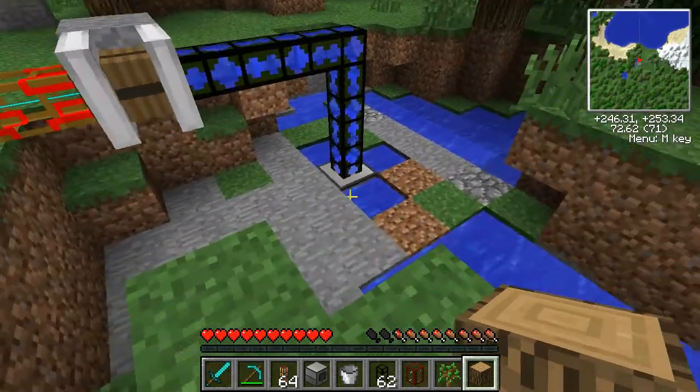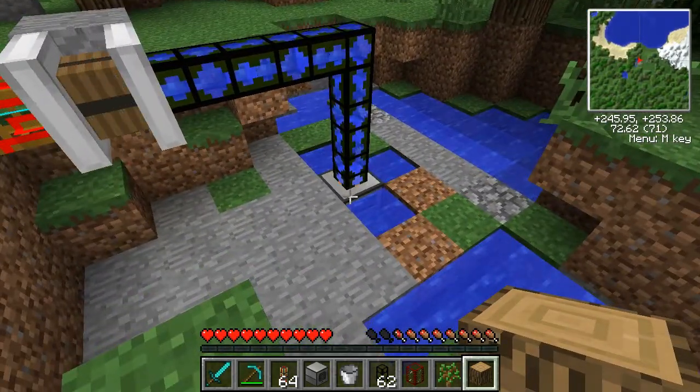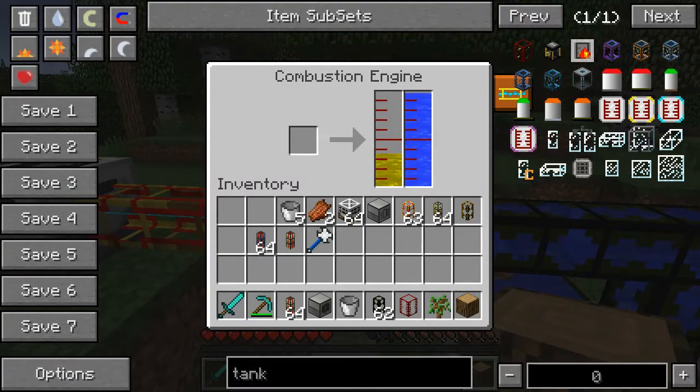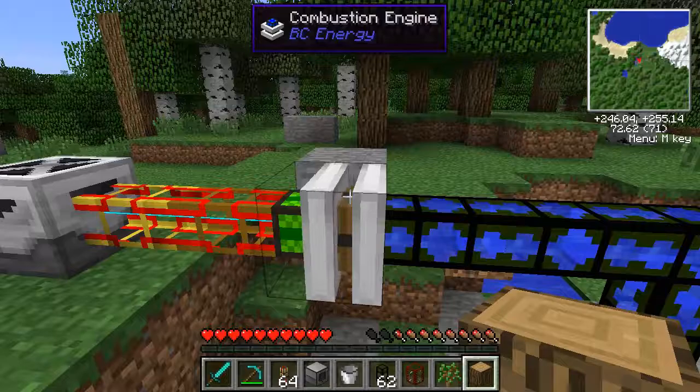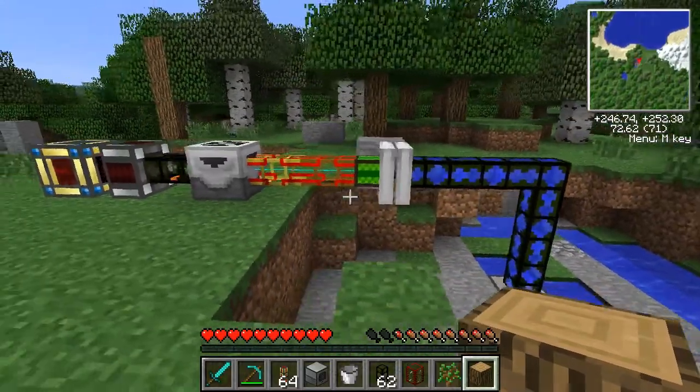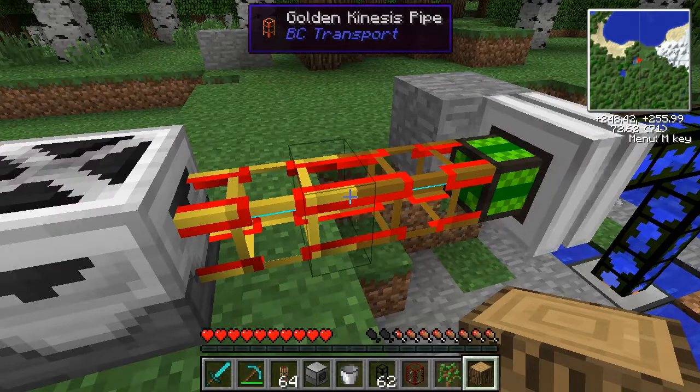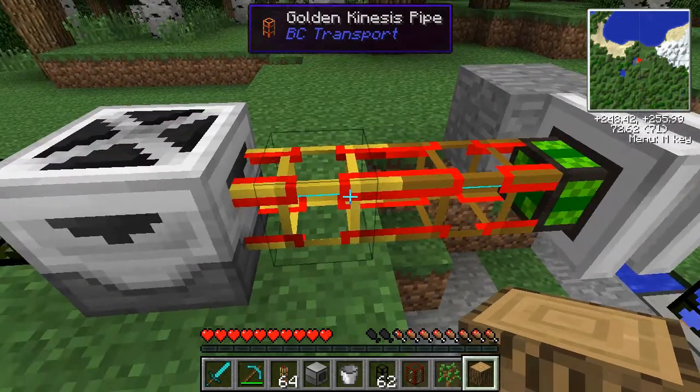I'm going to start at the bottom here where we have an aqueous accumulator. That's just to keep the combustion engine cooled and it's going to produce its normal BuildCraft power — we're going to call that MJ for short.